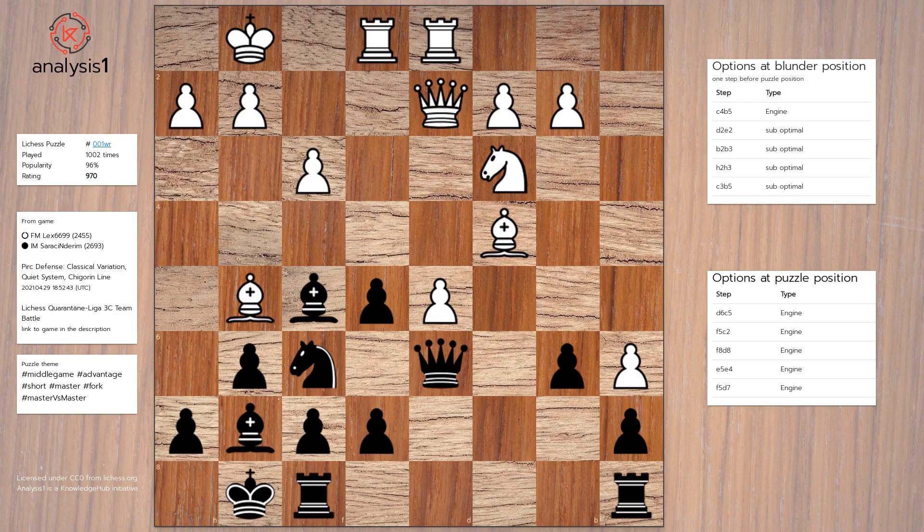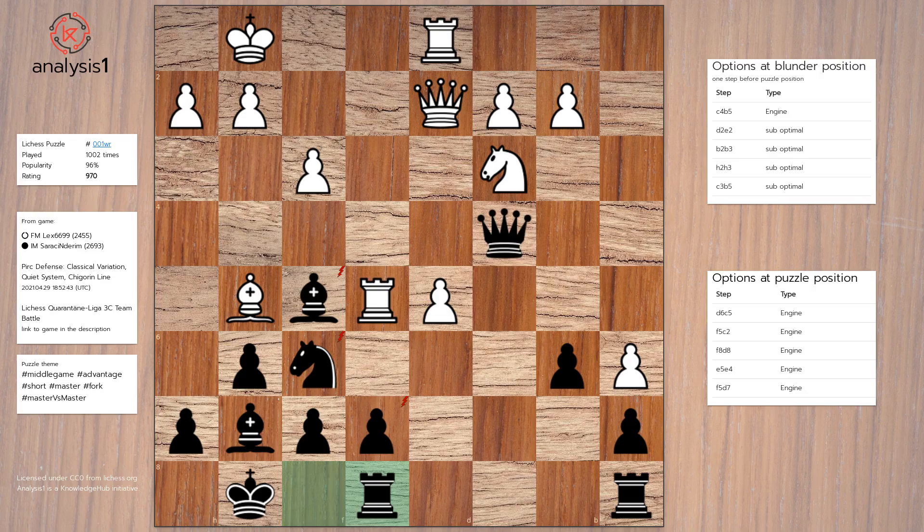Let us look at some move options we have at this stage. The solution to this puzzle and the best option is: Queen to c5, check, Rook to e3, Queen takes bishop, Rook takes pawn, Rook to e8, Rook to e1.